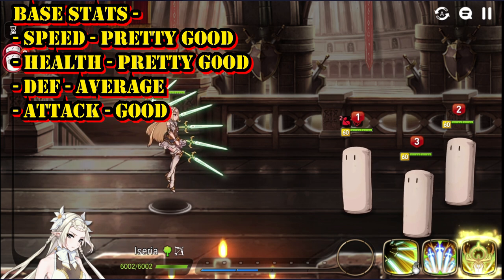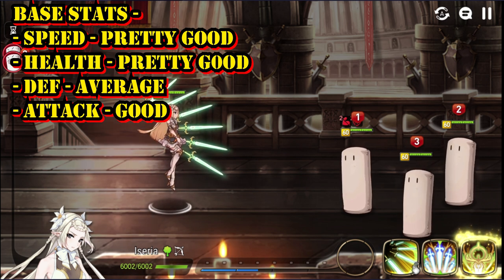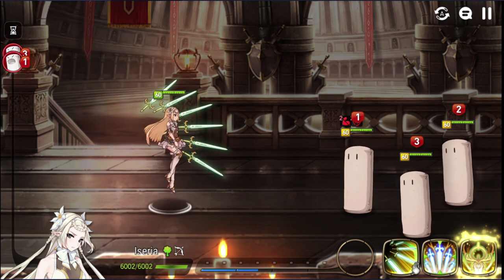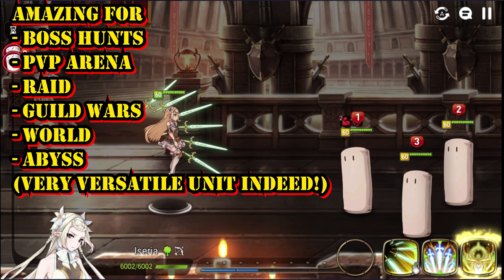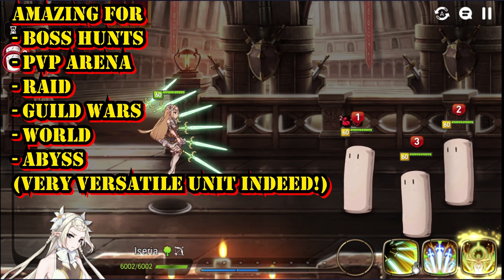Looking at her stats, they are pretty amazing — especially her speed and HP, which are above average. Her defense is average and her attack is just a little above average, but her speed and HP are really commendable. She has a lot of utility and her skill sets complement each other. She's great in Abyss, Arena, and Guild Wars, and when it comes to boss hunts and raids, she is a goddess.